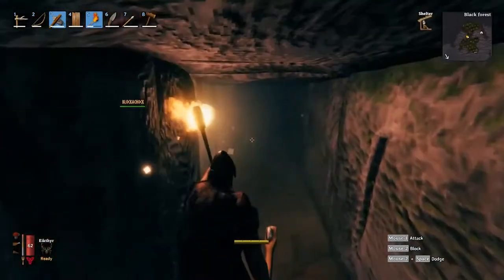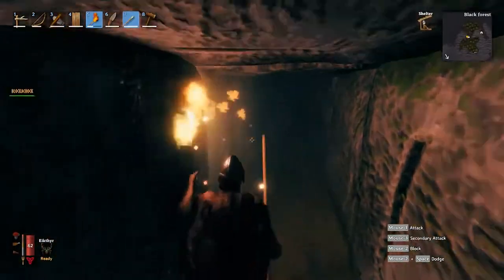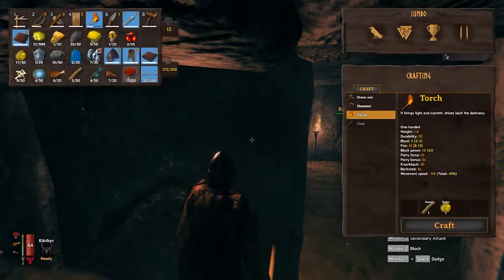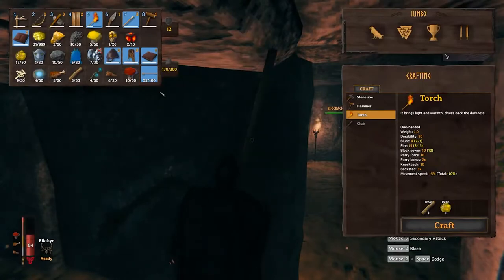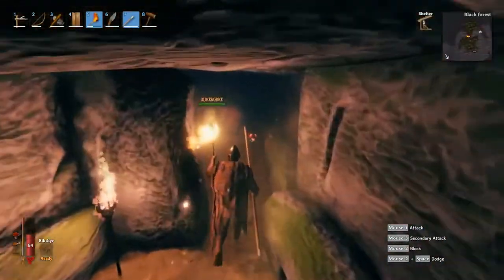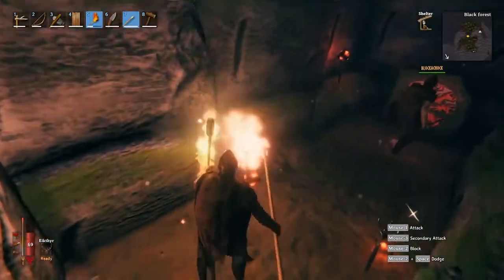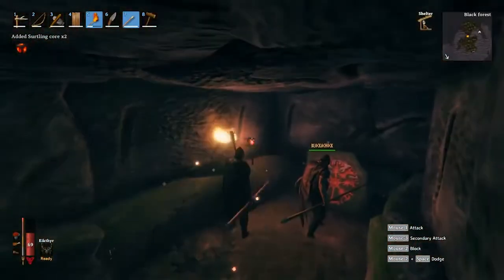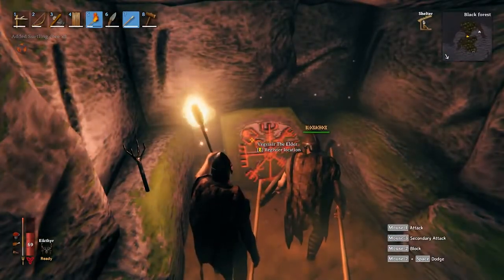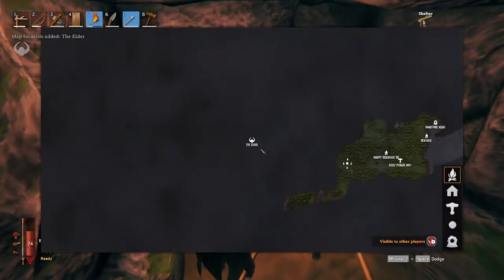There's another Surtling Core in here — certainly I'll pick it up. There are three of them. There are rubies. What's this we've discovered? The Elder. Is that the next boss? It's the next boss — oh, it's the next one. Fantastic.